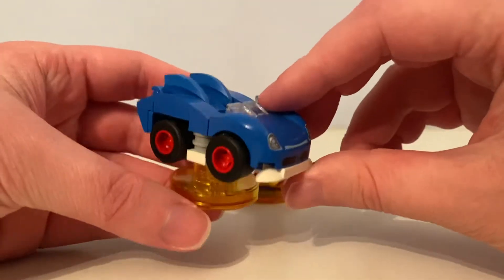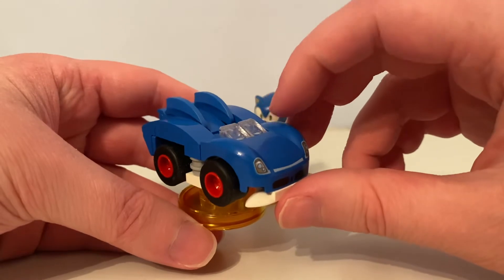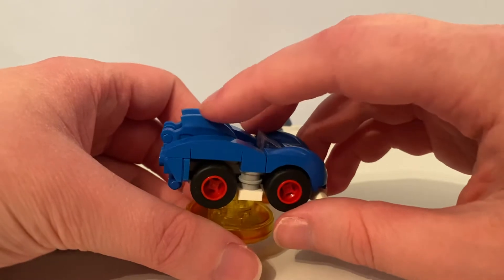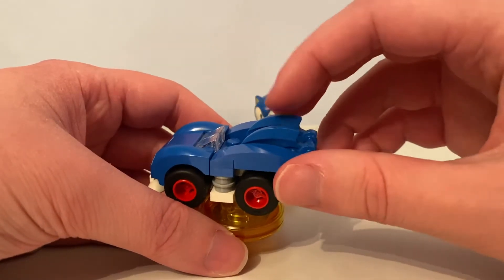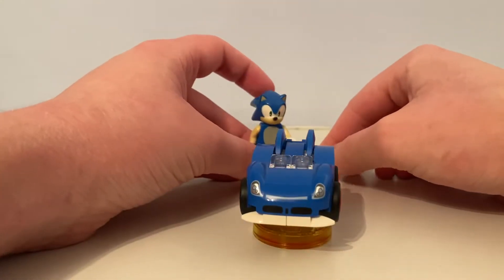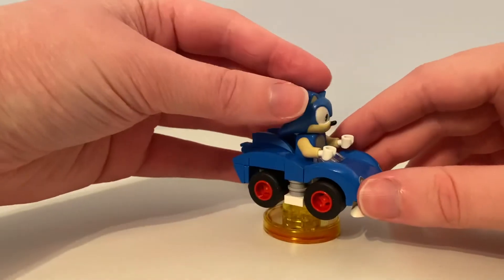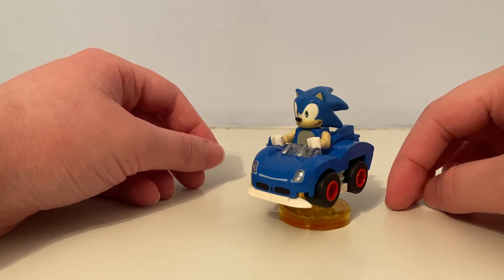So here is Sonic's Speedster. As you can see, his car has these cool windscreens, the front with headlights, a cool bumper, and some wheels. It also has spikes on its back. If I remove his body off his legs, I can put him in his car — there he is, driving in his Speedster. This Speedster is based from the game Sonic and Sega All-Stars Racing.